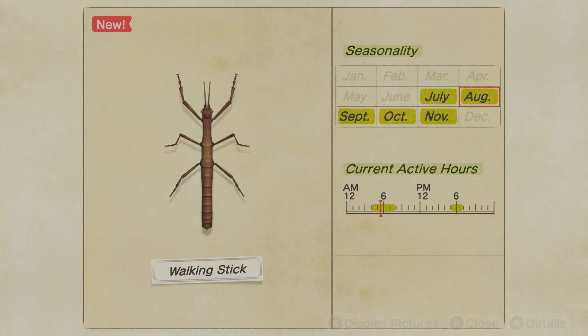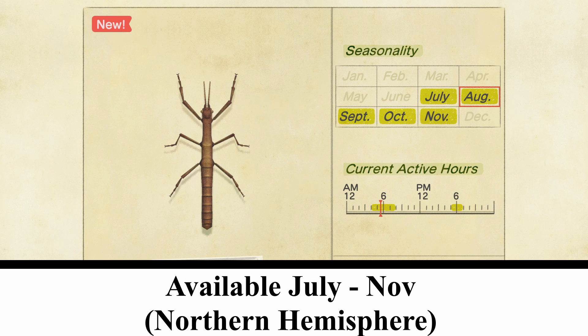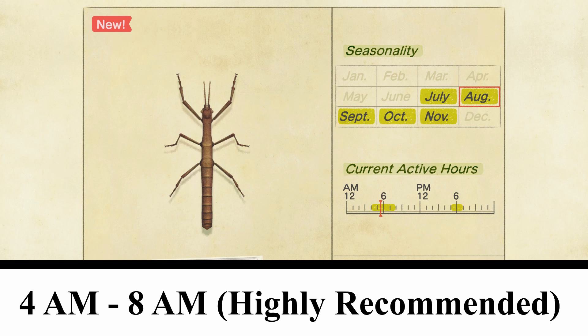The walking stick bug is available between July and November in the northern hemisphere, and it's available between certain times. You want to hunt this between 4 a.m. to 8 a.m., which I highly recommend since that gives you four hours to work with, and then 5 p.m. to 7 p.m., which is only two hours. I highly recommend hunting this in the morning.